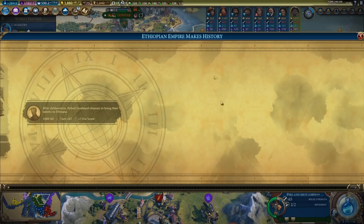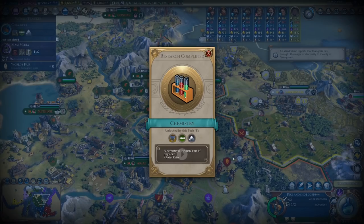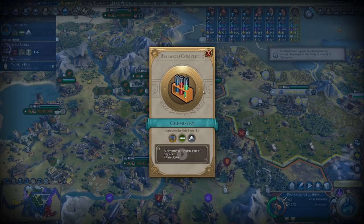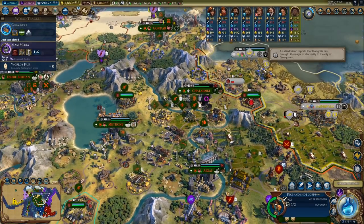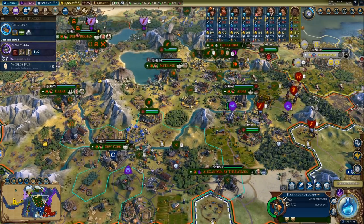Some tiles are about to get flooded but I got flood barriers in most of the cities that needed them. We finished Chemistry, so now we can get a citadel as well as a mountain tunnel. I do actually need a mountain tunnel through here in particular. Wait, do we have a military engineer somewhere?